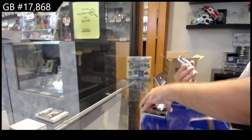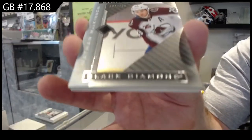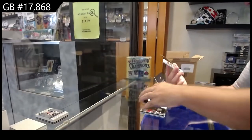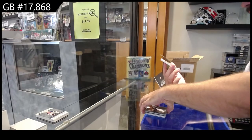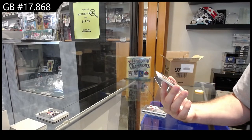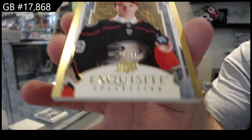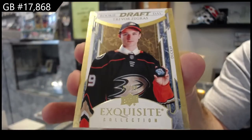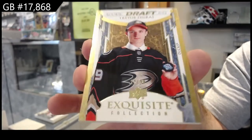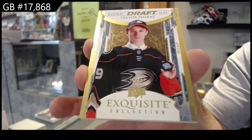We've got a diamond stars, 249, Nathan McKinnon, Colorado — that's a very nice one. A rookie draft gold, 299, Trevor Zegras, 99 for the Anaheim Ducks gold.